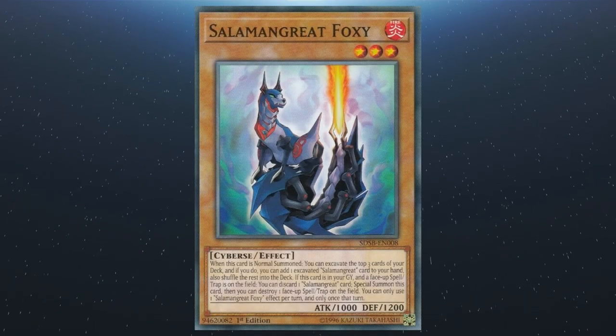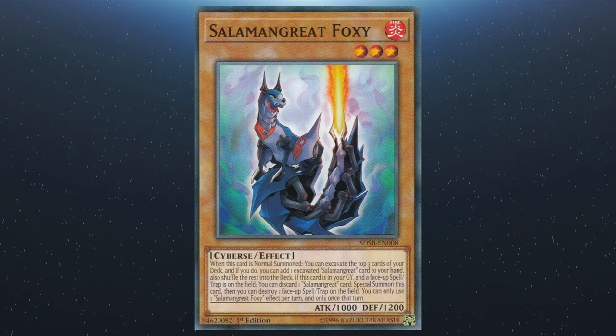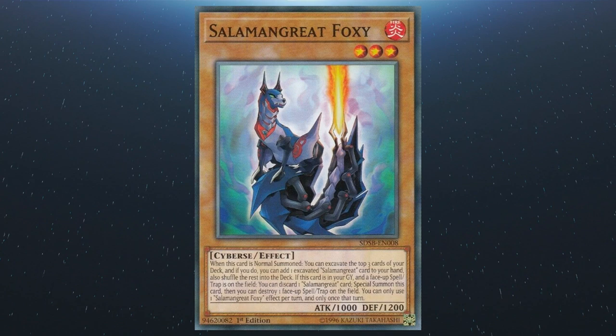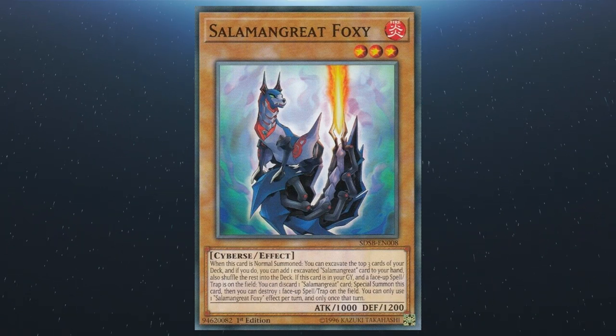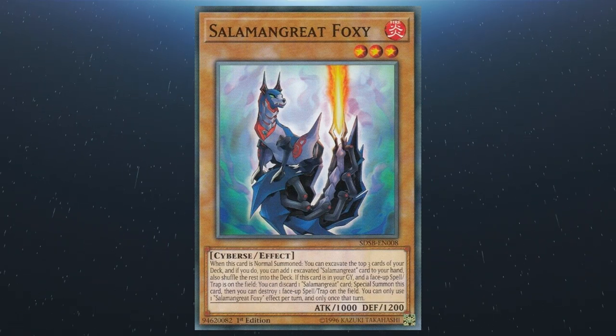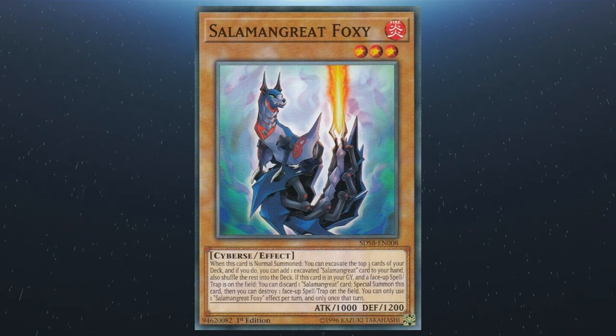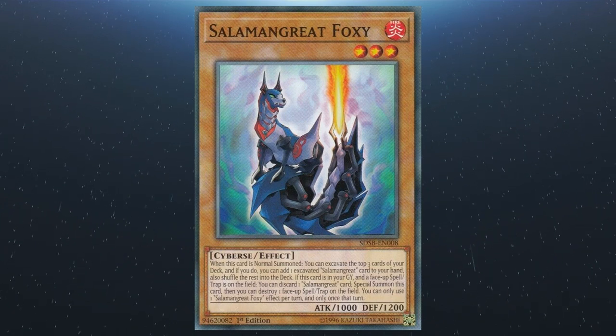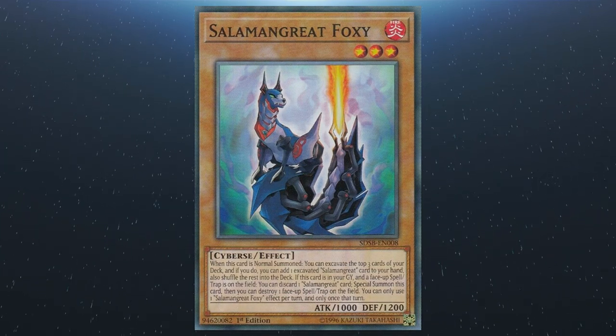We have Salamangreat Foxy. When this card is normal summoned, you can excavate the top three cards and add an excavated Salamangreat card to the hand, shuffling the rest back. If this card is in your graveyard and there's a face-up spell or trap on the field, you can discard a Salamangreat card to special summon it and then destroy one face-up spell or trap on the field. You can only use one effect per turn, and only once that turn.